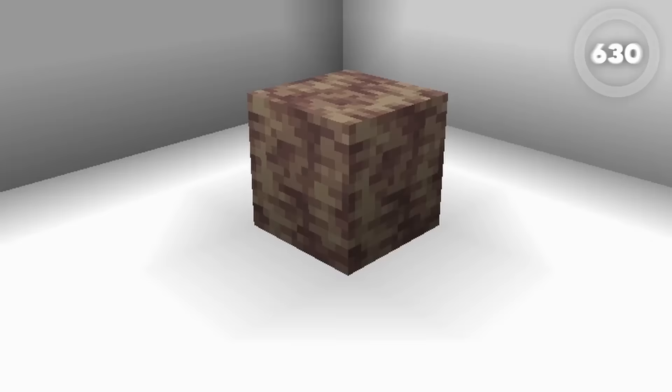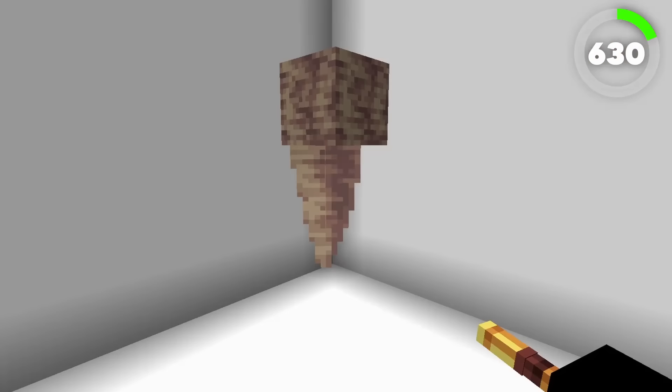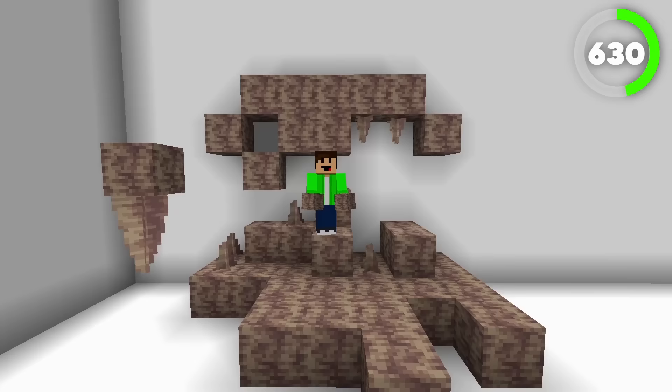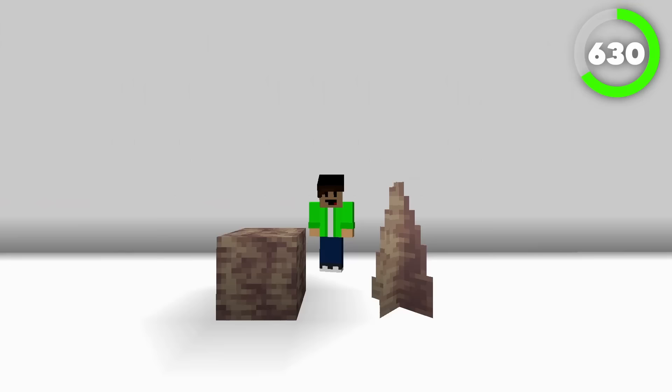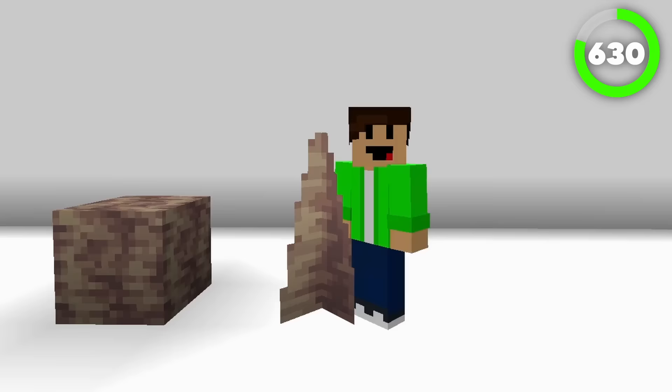Number 630 is the Dripstone Block. Added in 1.17, the Dripstone Block is a rock that allows pointed dripstones to grow beneath it. But that is pretty much the only other use for it other than decoration, which personally I don't see many people using it for. The pointed dripstone just overshadows this block completely — it has better uses and looks much better.